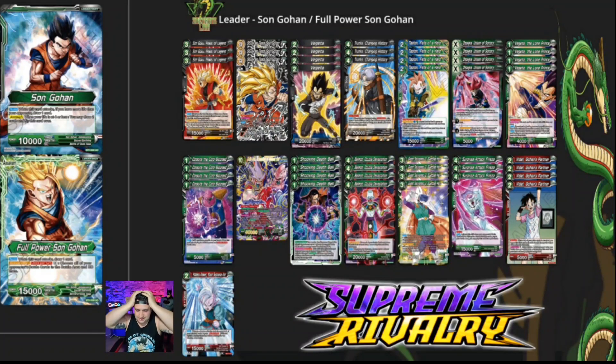This is, as much as it pains me to say, 100% the worst leader in the game. There are many Gohan leaders in the game, but this is the only green Gohan leader that's not Reboot Gohan. Since it's best of one I can't play Reboot Gohan, this is the only other green option. I wanted to try a Gohan leader in every color — we did red last week, we're doing green this week. By far the worst leader in the game and the worst Gohan leader ever.